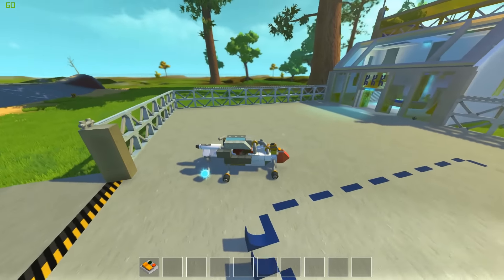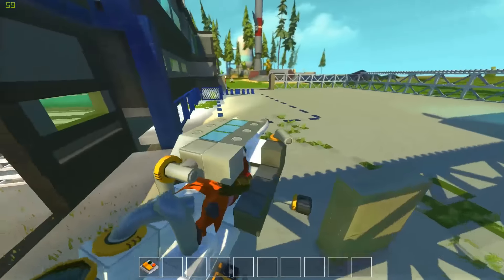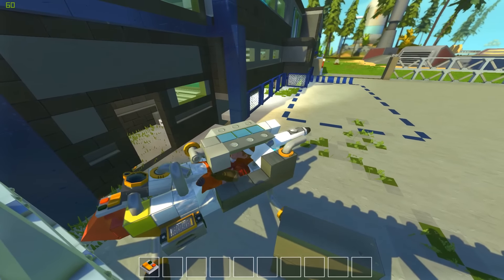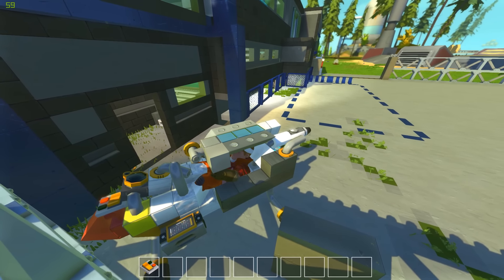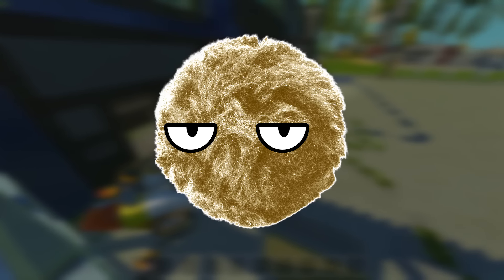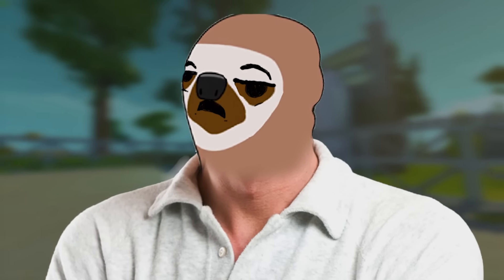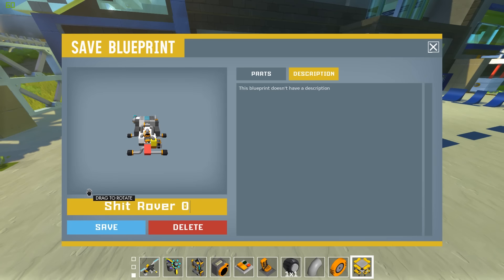Oh yeah, let's see how this drives. You did it! You made a Scrap Mechanic! We're in space, Kitty! We're in space! Oh, isn't this beautiful? It's space! You're a disappointment to you and your entire family. The Ship Rover 9000 — that's what I'm naming it. That's what you get.